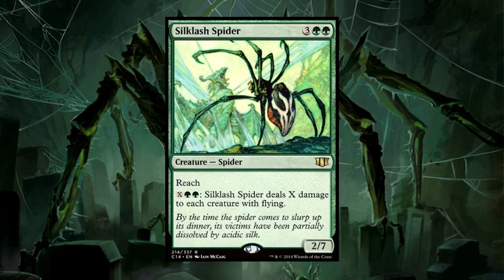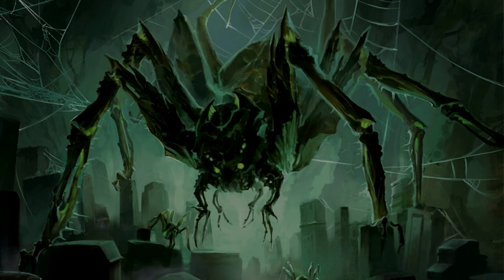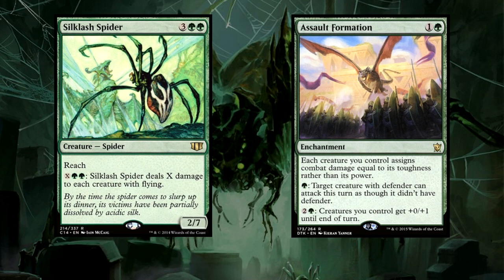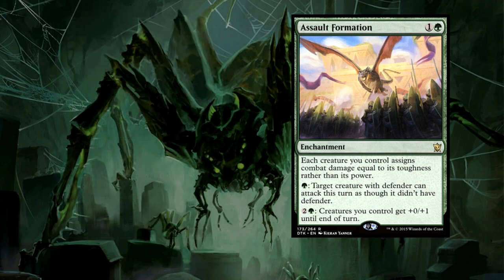A very useful card that this deck can take great advantage of to push through more damage is the enchantment Assault Formation. This will put those high toughnesses to better use — rather than attacking using their regular power, which is frequently less than their toughness, their toughness will be utilized in combat. So the Silglash Spider, rather than swinging in for only 2 damage — which is rather mediocre for a 5-drop — will be hitting in for 7, which is very tough even in Commander. This ability will also help buff your creatures for 3 additional mana.